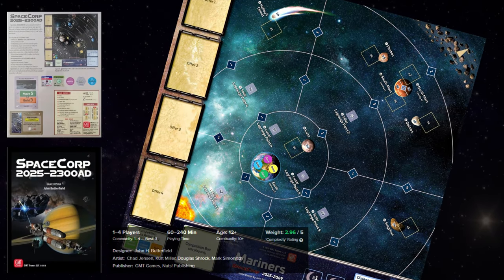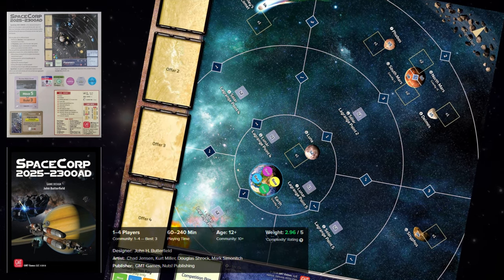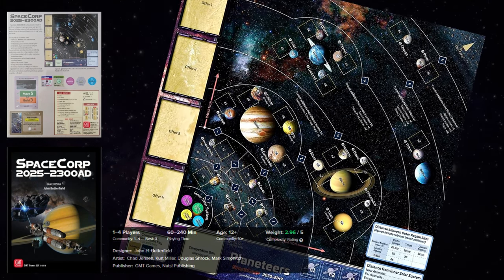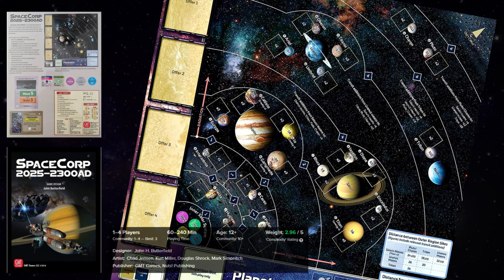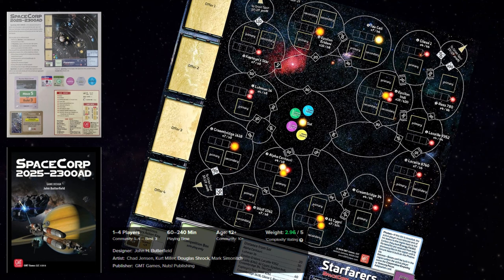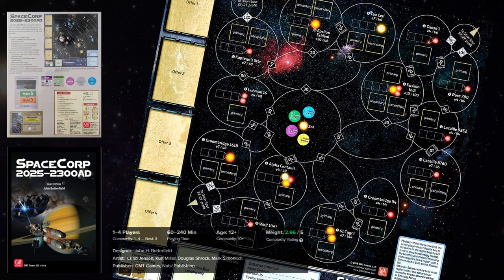Now let's jump back to space exploration. Space Core 2025–2300 AD, released in 2018, allows 1 to 4 players to explore and develop outer space over three different eras, each represented by a different game board. The players control an earth-based enterprise seeking profit by expanding humanity into the solar system and beyond. You can assemble spacecraft, launch exploration missions, mine asteroids and establish colonies in different star systems. During the game, players take turns playing cards to construct actions with their teams and bases, and the player with the most profit at the end wins.